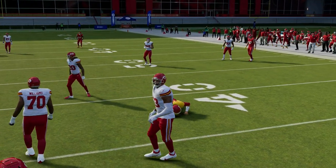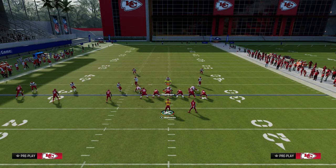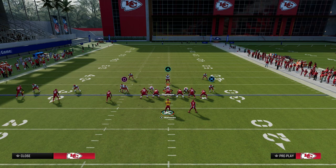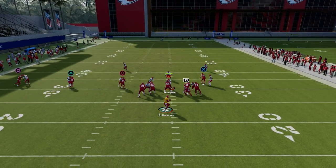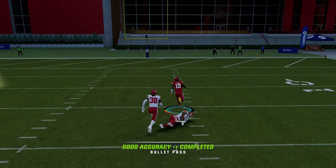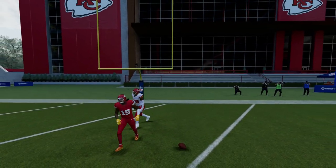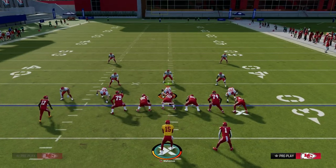Sometimes with these man routes, a lot of people right now like to play basically a two-man under, whether it be out of Dollar or three-three-cub. What you'll see with this play is that the triangle streak is really, really good at getting up the seam against two-man under. So we have a really good chance to beat press man over the top in the middle of the field against two-man under.